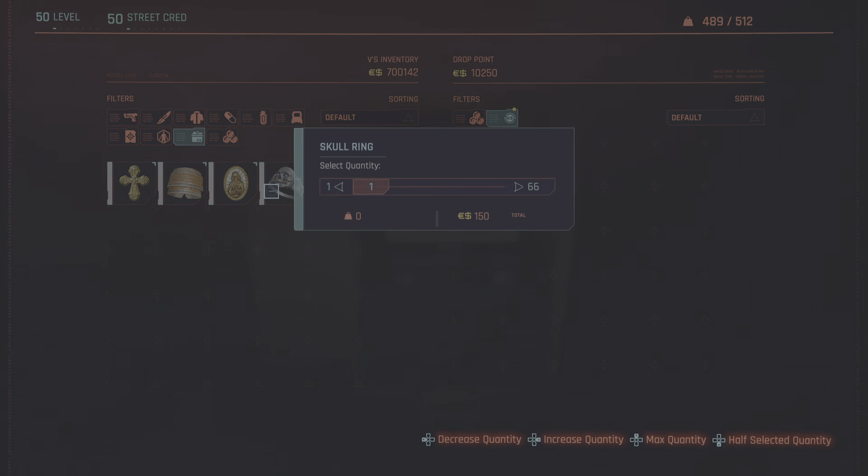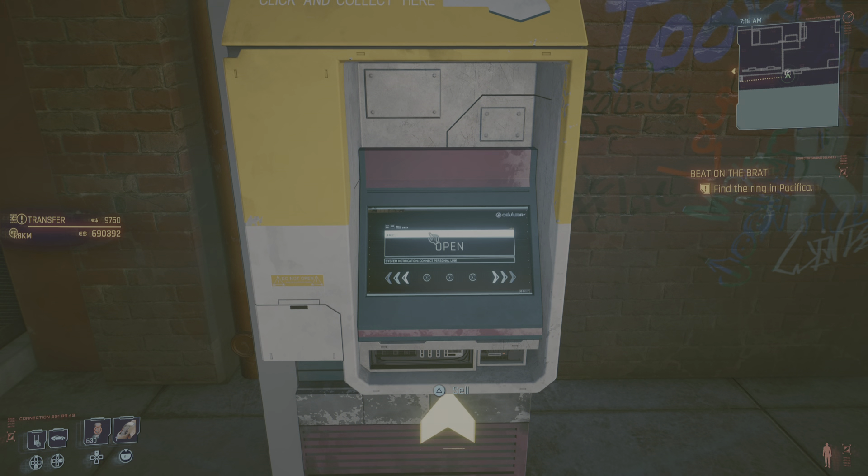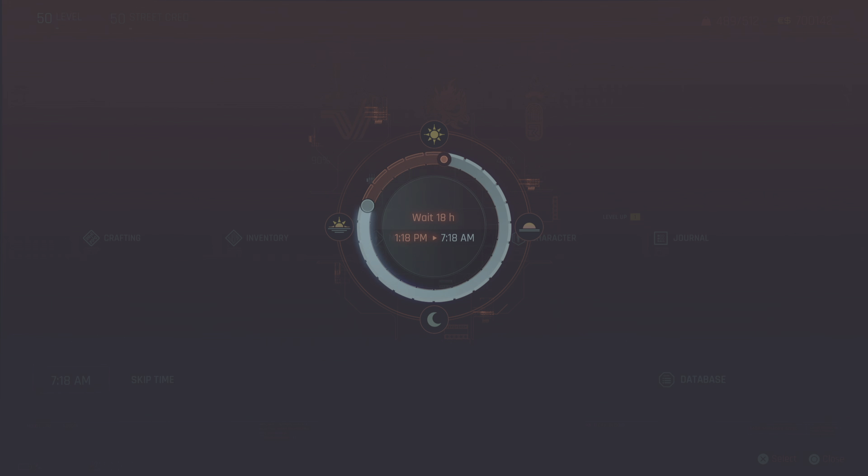You get back to 66 again, confirm, come out — 9.7. Again, skip time, 24 hours — drop point resets.